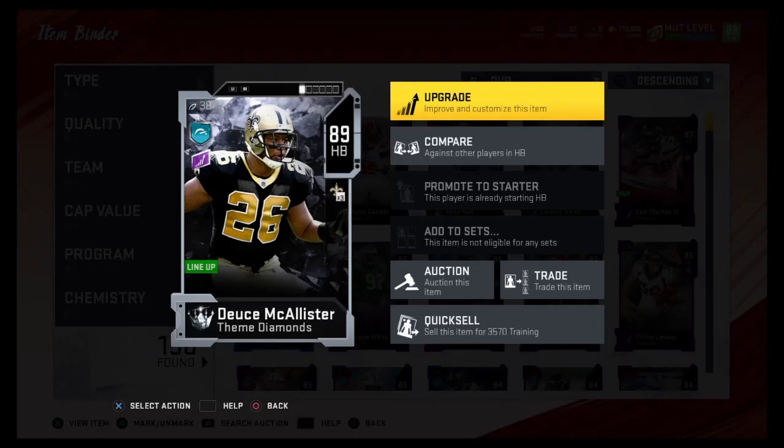What's up guys, and today we got the Themed Diamond Deuce McAllister, 89 overall, and of course no chemistry boost, just the base card itself.